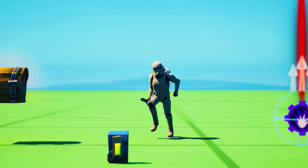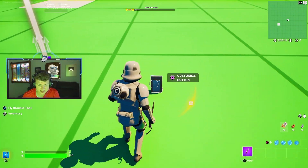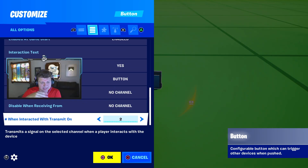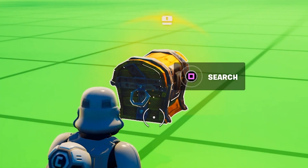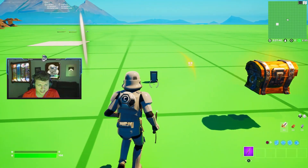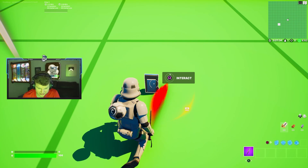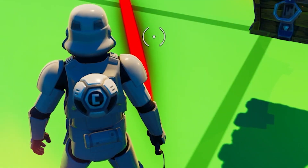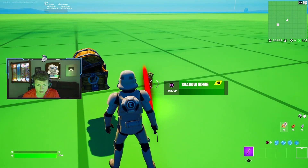Go under devices and spawn a button. Once you've spawned a button, customize it and make sure the channel is enabled to the second one, because that's also the one the lightsaber was in. Second, spawn a chest which will give you a shadow bomb. Then simply start your match. Once you hit interact, you should now have the lightsaber. Voila — there it is! You can even see with this pickaxe it looks quite well.